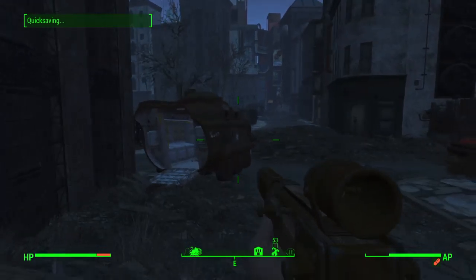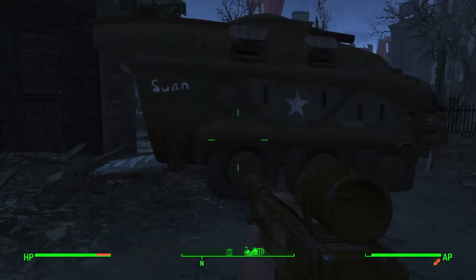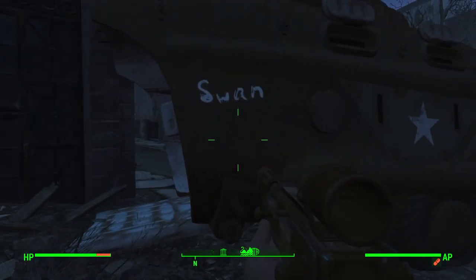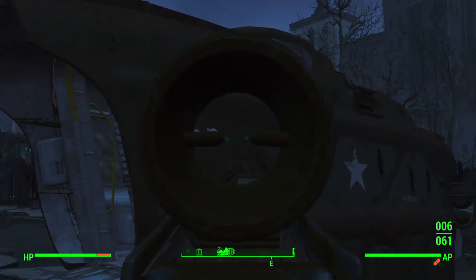East of D-South, if you travel west to Dunn City, we then encounter the Boston Commonwealth. Over here, we then find an abandoned APC with the word SWAN written on it.